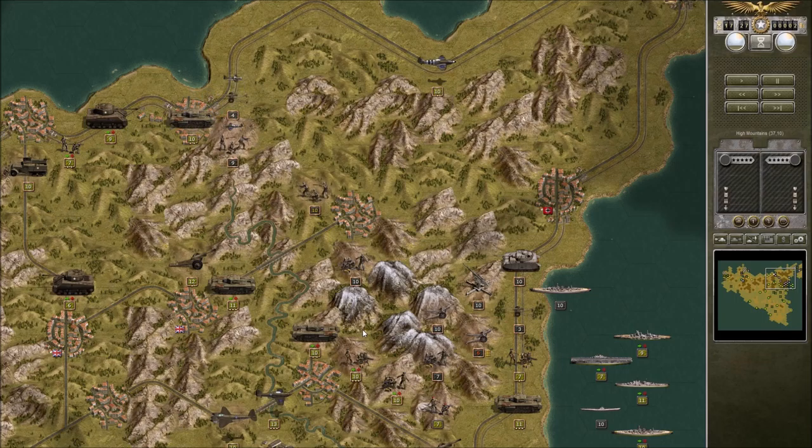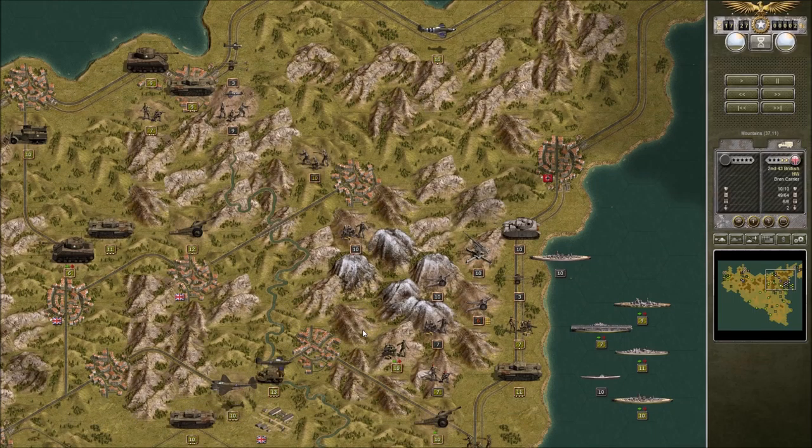Still putting the hurt on that tank there — finally got him taken out. Once we get past this infantry and this light anti-tank gun, we will be on our way toward Messina from the top side, which is pretty important.